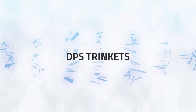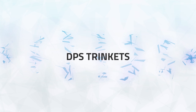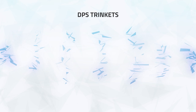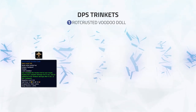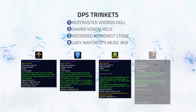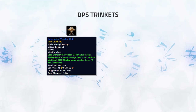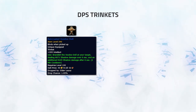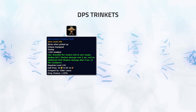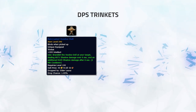Those are all the healing trinkets great for extra throughput. Now we can get into damaging trinkets that add extra burst or constant pressure against your enemies. There are four top DPS trinkets from PvE: Rock Crusted Voodoo Doll, Shiver Venom Relic, Ascended Alchemist Stone, and Lady Waycrest's Music Box. Rock Crusted Voodoo Doll is an immensely powerful DPS trinket, dealing a ton of extra damage and burst. It's strong for all casters, giving on-demand and burst damage, creating easier kill potential when used well.